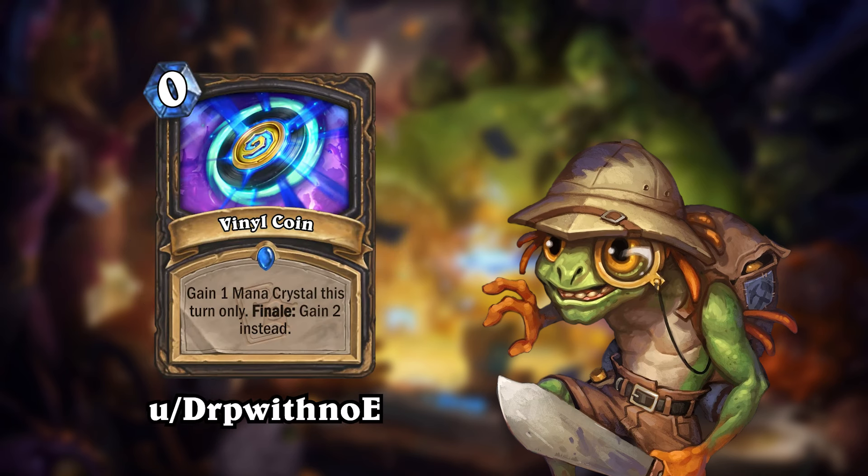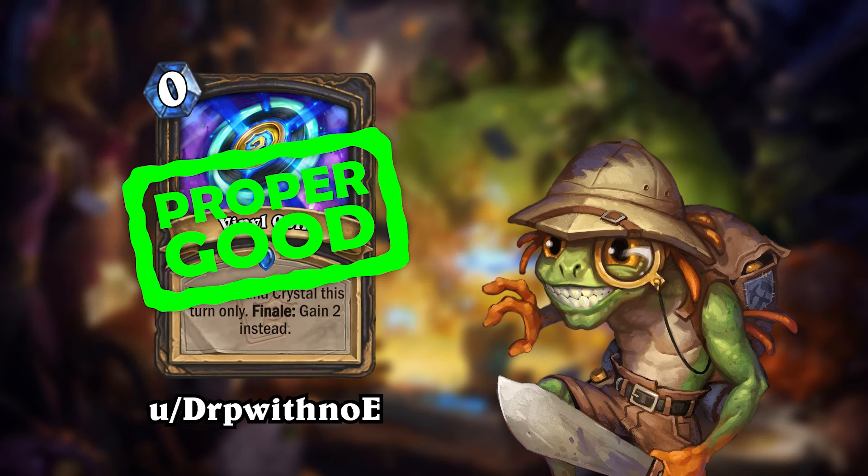Looks like DrP with no E has been busy, because they made another top voted card of the week. Vinyl Coin is a 0-mana spell for Rogue that will give you 1 mana crystal this turn only, but Vinyl Coin also has a finale effect that will give you 2 mana instead. That is Proper Good! This is a very interesting spin on finale. Usually you want to use a coin before playing any other card, but this card incentivizes you to play it at the end of the turn. More than anything else, this card is just very well balanced.